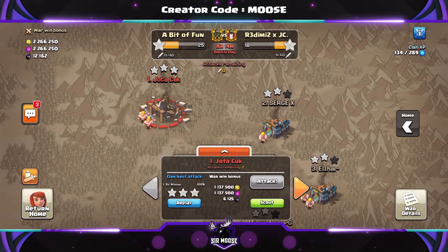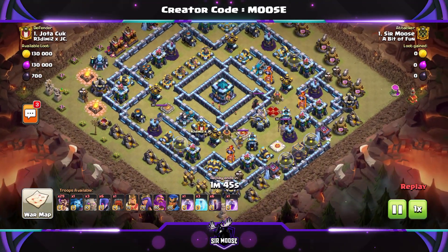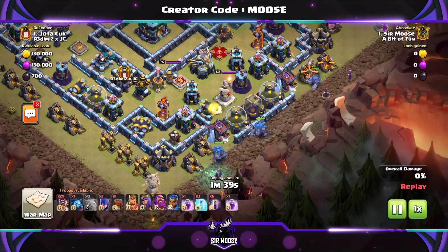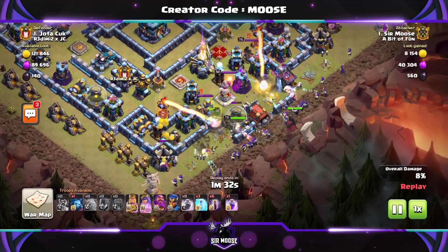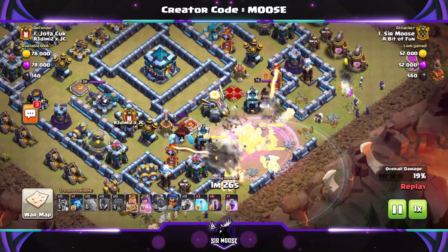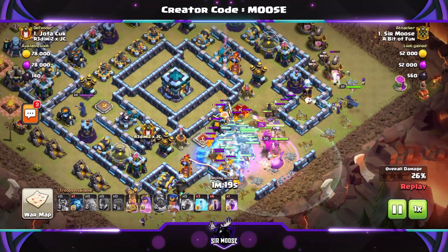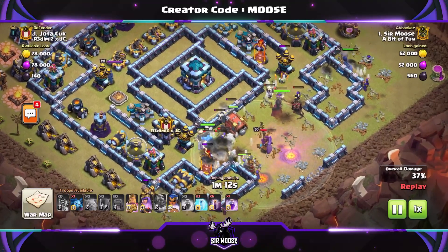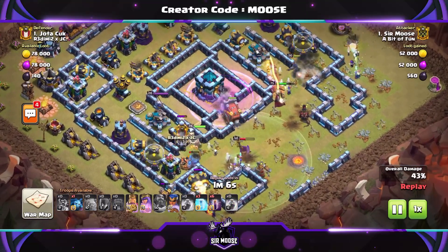This next replay was a war — I took out their number one war opponent with this lethal attack strategy. Centralized town hall base, a magnificent-looking base but we're going to three-star it. Golem right, golem left, golem center. Couple of witches and party wizards on the outermost golems to create the funnel. Heroes and the rest of the party wizards in the middle. Grand Warden ability used, rage spell down. Remember: try to keep at least two freeze spells to help clean up with the bats later, or you'll regret it.